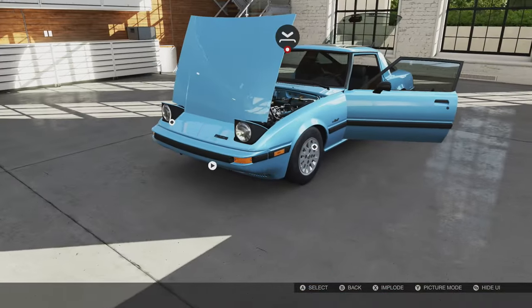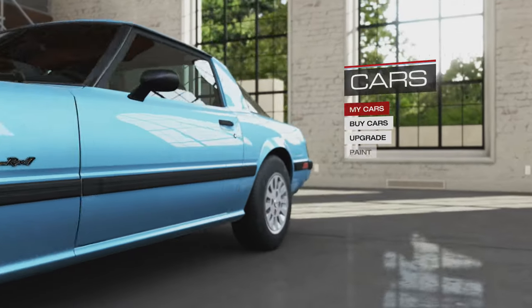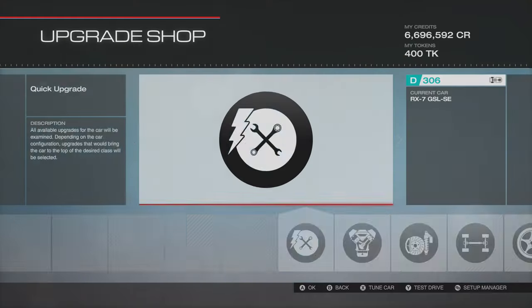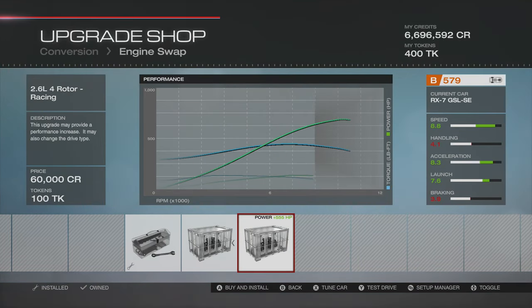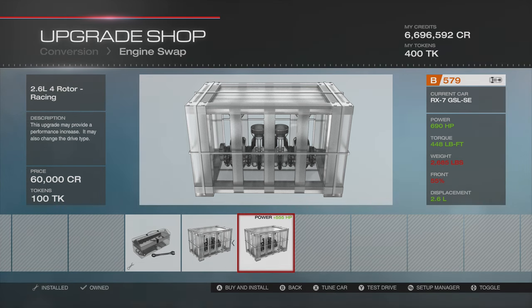There is a particular reason why I picked this vehicle: I wanted to use the quadrotor racing engine. That's why I'm using the RX7 — it's the same engine Husky used in the MX-5 in a challenge a while back when we tried to beat an Ariel Atom. It makes an incredible noise; it is a phenomenal engine, and so we're going to give it a go.